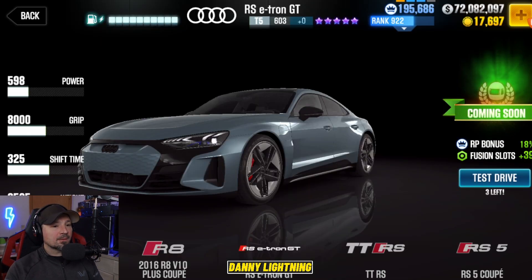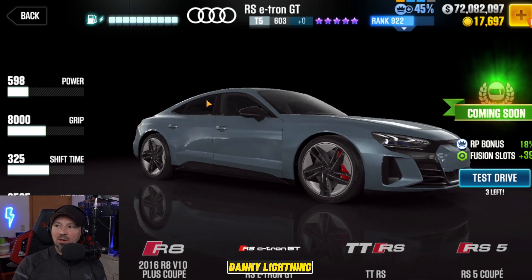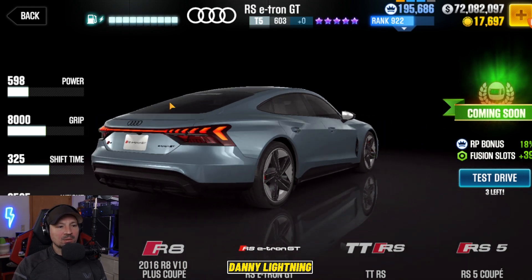The Milestone prize car for next season is going to be the Audi RS e-tron GT. All the top crews are going to get this in purple stars. Anybody else who gets over 20 million respect points in their crew is going to get this in golden stars. Pretty weird looking car, kind of cool — electric one.